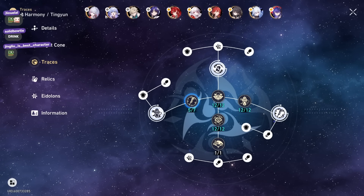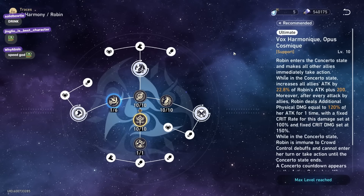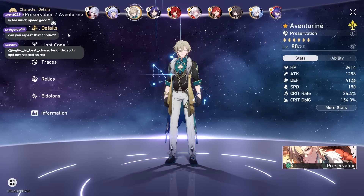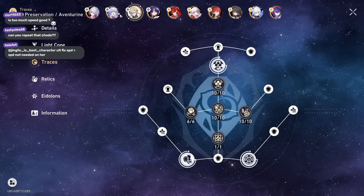The damage she does is similar to how Tingyun does damage — when an ally attacks and she attacks, it's like an instance. Same with Runemay as well. They're trying to make harmony characters contribute in DPS, which is pretty cool. Similarly, Aventurine as a preservation character also contributes to DPS.